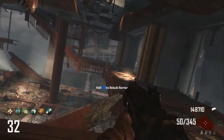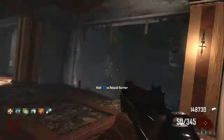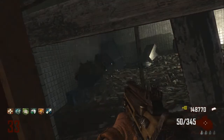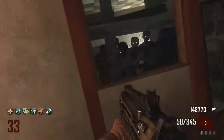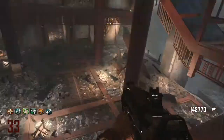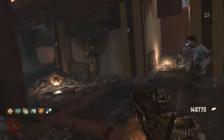Hey, what's up everybody? ArbootsGames here, and today I've got a little strategy for a high round on Zombie Map Die Rise. I haven't actually been doing this the whole time — you might be able to tell by the amount of points I have. Almost 150,000, but I'm just gonna quick get most of the zombies in the map, if not all of them.